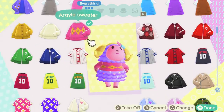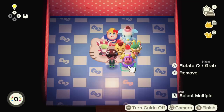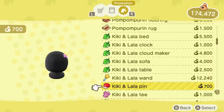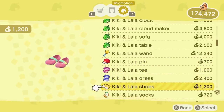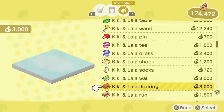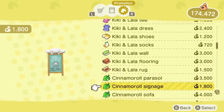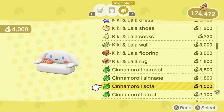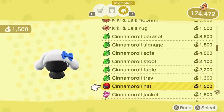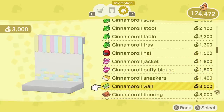For those of you without the cards, you can actually get these items by trading with another player who has them. This means it is possible to get every single Sanrio collaboration item without owning the cards — however, you cannot catalog these items if you receive them from another player, so you won't be able to head to Nook Shopping and purchase more for yourself. This means that if someone says you can come catalog these items on their island, it could potentially be a scam — that's just not possible. When trading with others, make sure you're taking home the item itself, not just heading over to catalog.